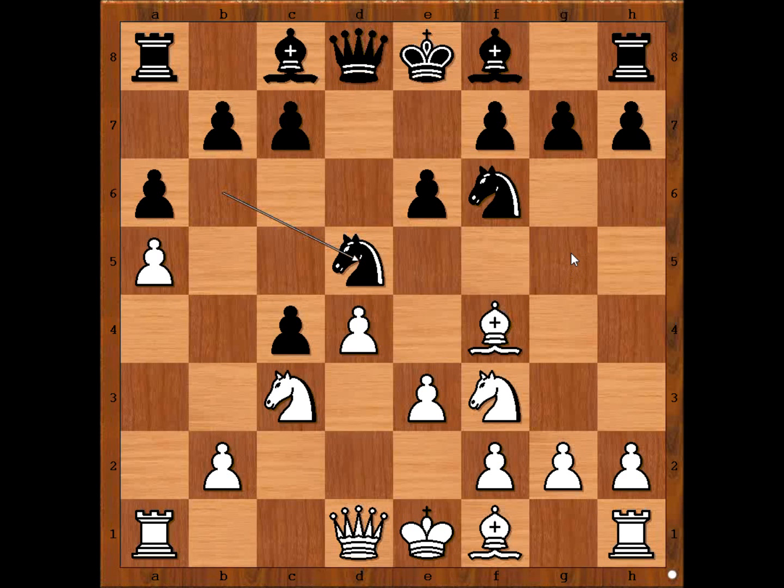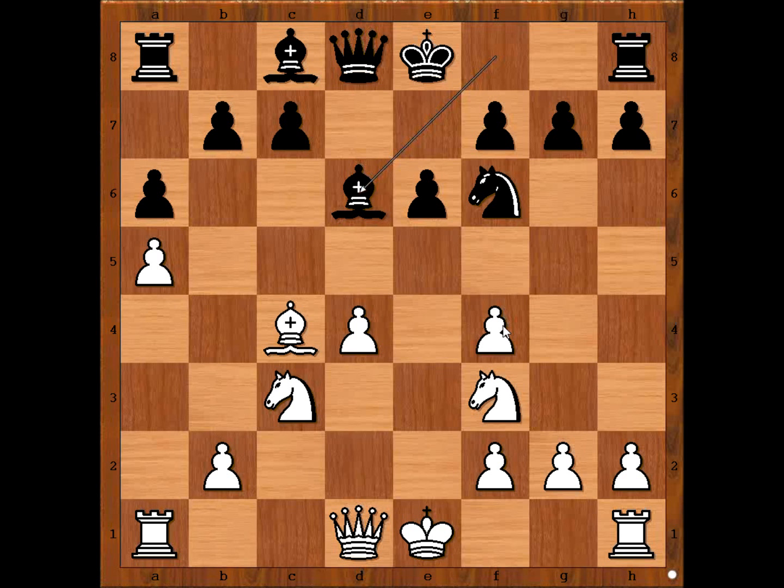Alekhine didn't care about the bishop. He played bishop takes on c4, knight takes bishop, damaging the pawn structure. Bishop to d6 attacking the pawn on f4 — what is the best move to defend the pawn, is it g3? There is a better move: Alekhine played knight to e5, and both players castle kingside.